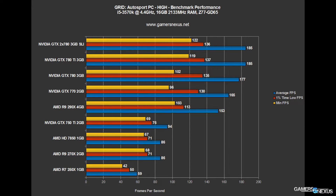Averaging almost 60 FPS is good enough for me and most people. If you're very picky and think you can see a difference, you may need to buy a slightly more expensive card, but the bottom line is that the 250X at $100 will play Grid Autosport on high settings very reliably on one monitor at 1080p.